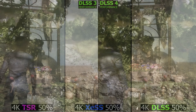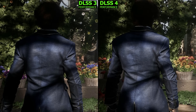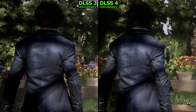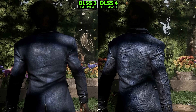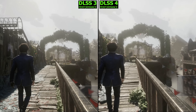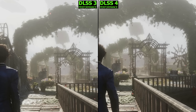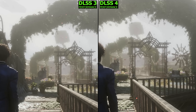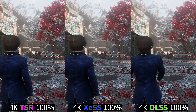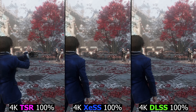I took a quick look at the DLSS Transformer model to see if there was any big difference between it and the CNN model. The Transformer model does a bit of a better job reconstructing finer detail and is generally a bit more stable, but it was rather subtle and the regular DLSS 3 works pretty well. There can be some ghosting with falling leaves sometimes depending on the type of background, but it is rare. This happens with TSR and XESS too, so there's no real way of avoiding it.